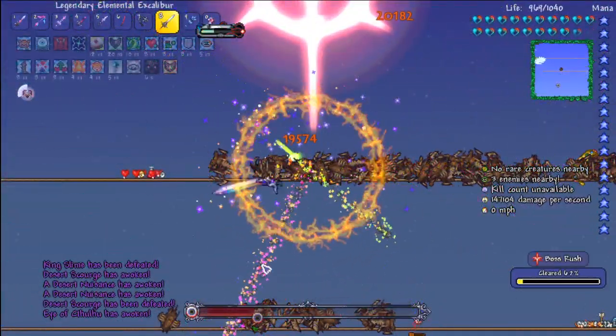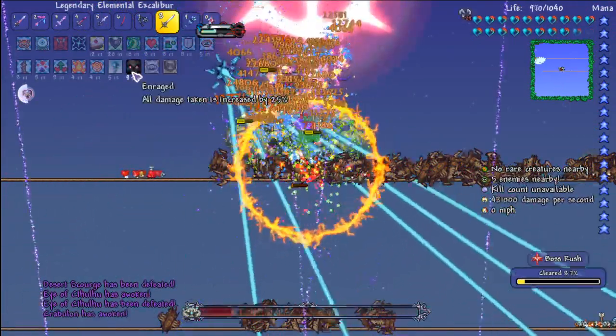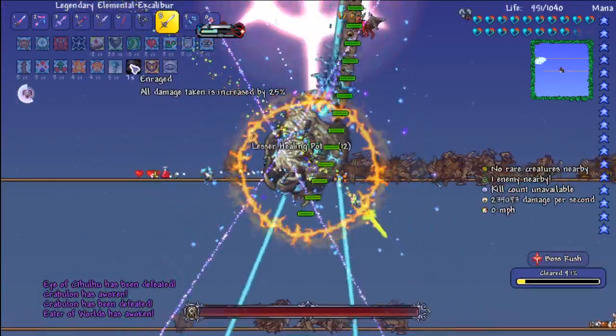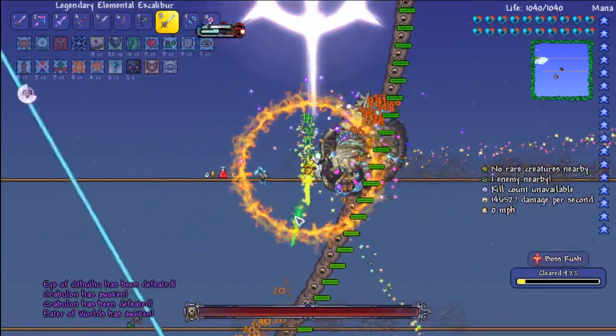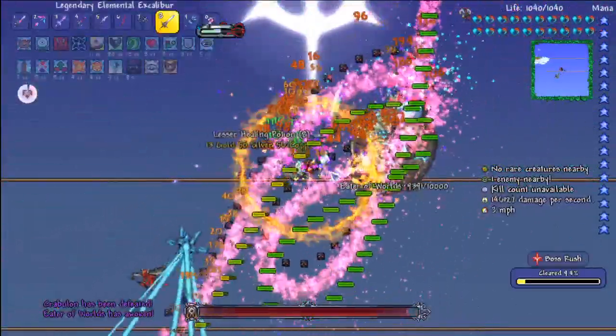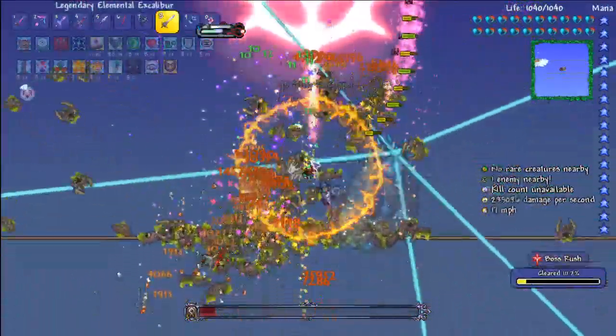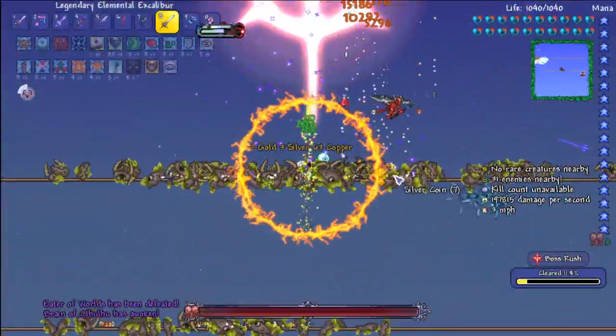The other thing about the Demon Shade armor is if you press Q, this little skull appears where you can enrage the enemy, so you do a lot more damage. You take a bit more damage, but you do way more damage against the boss because it angers them. As you can see, the Deerclops just gets absolutely melted — it's crazy. Same with Brain of Cthulhu.